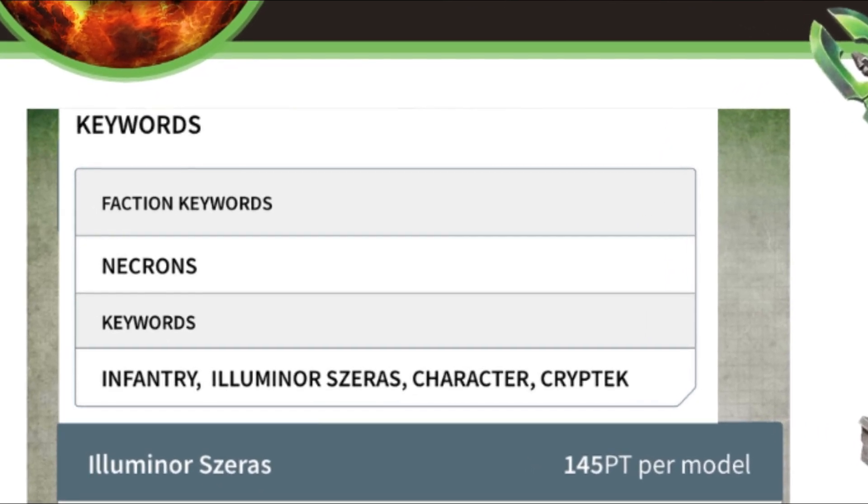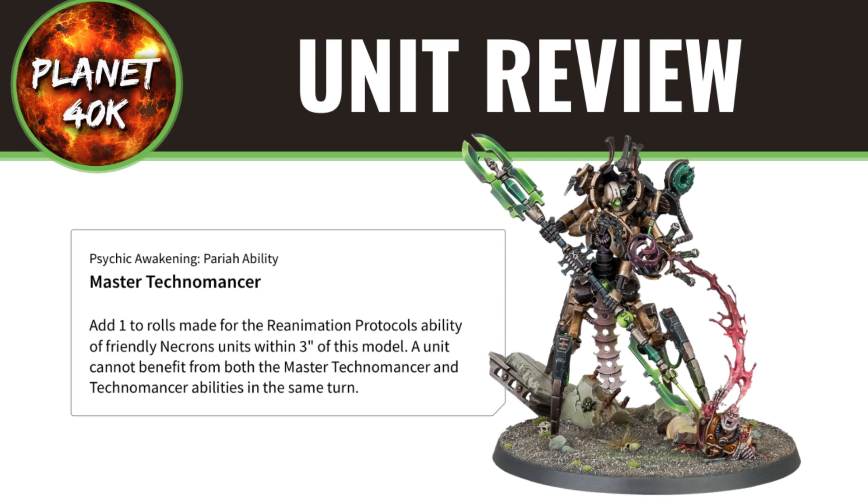He has a lot of abilities. The first one is Master Technomancer, which adds 1 to reanimation protocol rolls on friendly Necron units within 3 inches. A unit cannot benefit from both the Master Technomancer ability and the Standard Technomancer ability in the same turn — so normal Cryptechs don't stack with him. However, it doesn't say you can't stack this with the Canoptic Reanimator's Nano Scarab Reanimation Beam, so you could potentially add 2 to your reanimation roll. Also, the Cryptech version only works with units of the same dynasty, whereas Suarez's ability works across all dynasties, so multiple dynasty detachments all benefit at once.